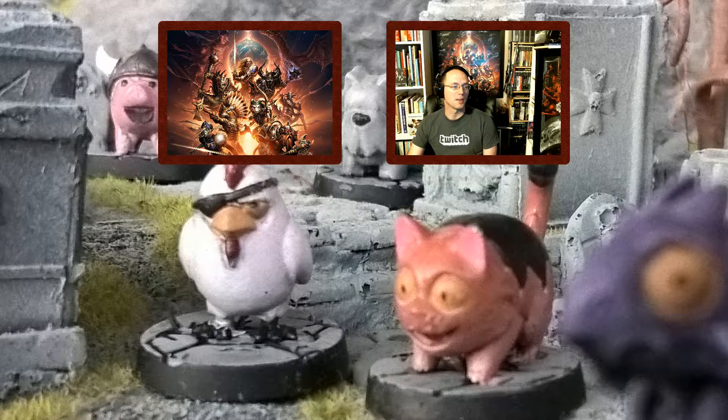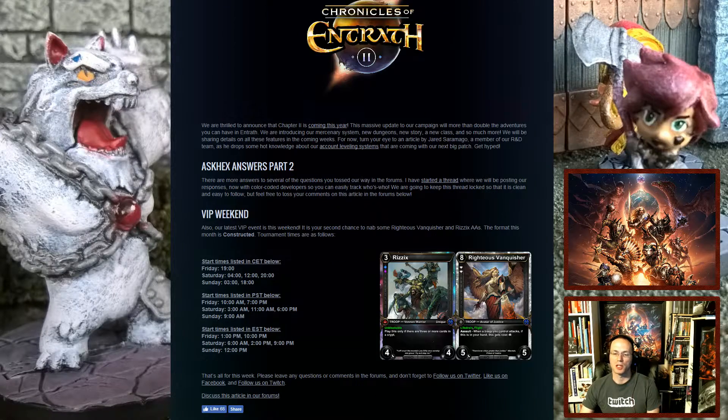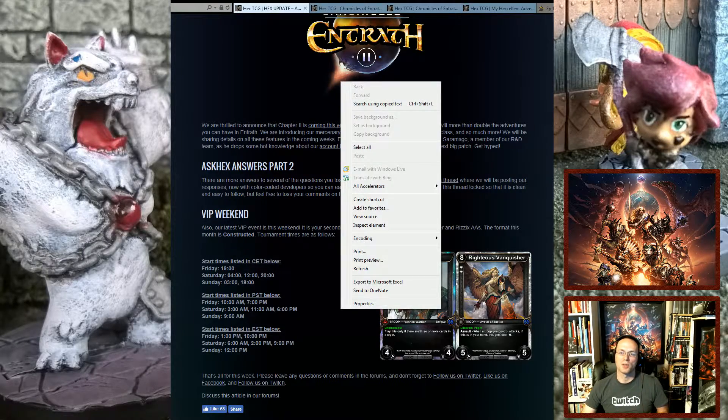The VIP weekend is this weekend, so if you're not playing it now, you might want to think about it if you paid for VIP. If you haven't, you can always pay for VIP and get your tickets that way and start playing. It's got some pretty cool alternate arts — we have one for Rizix and another one for Righteous Vanquisher. Vanquisher hasn't seen a lot of play. Maybe we should try to build some sort of Vanquisher deck, though the body for the price feels suboptimal. It's in diamond so we'd need some sort of diamond assault deck — definitely not Tier 1, but something we can try out.